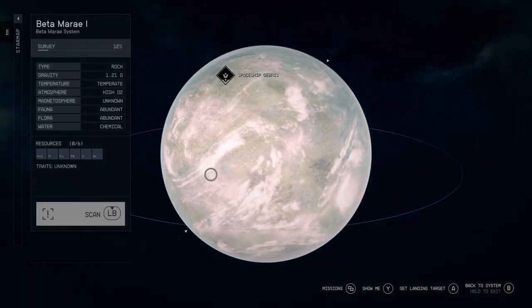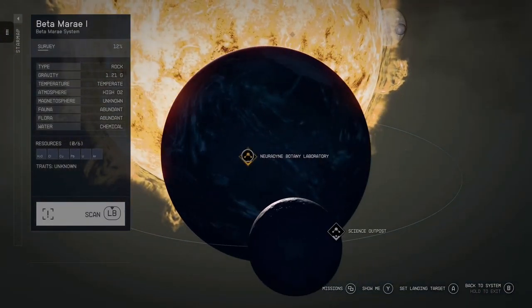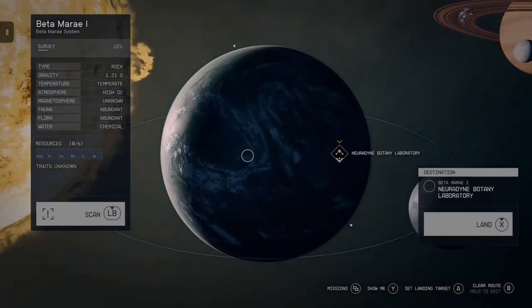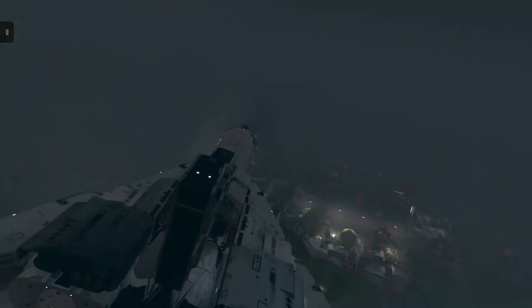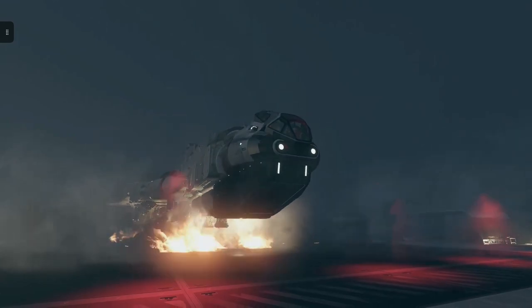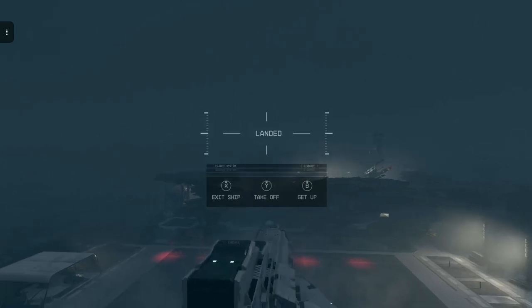But that doesn't mean there aren't problems with it. Here's one of my first small complaints — this Neurodine Botany Laboratory I might have been to on a different planet. There's a lot of rinse and repeat. There are a lot of dungeons or outposts on these planets that you come across over and over. But I suppose that's expected to happen in a procedurally generated game — it can only handcraft so many areas.